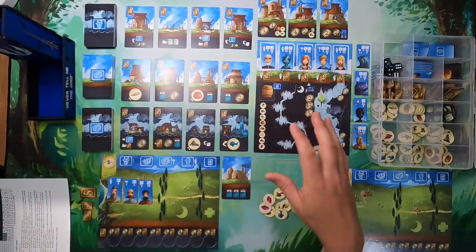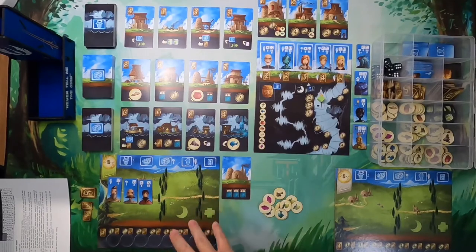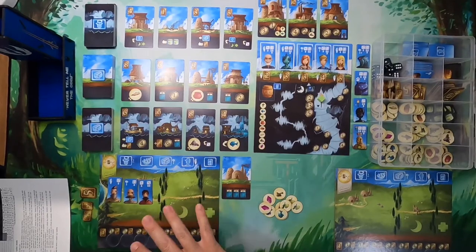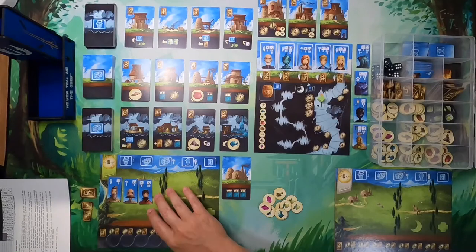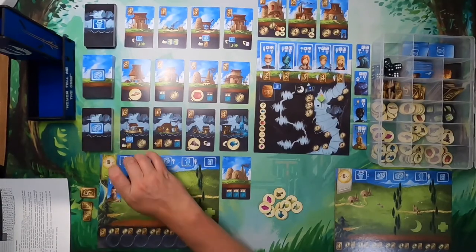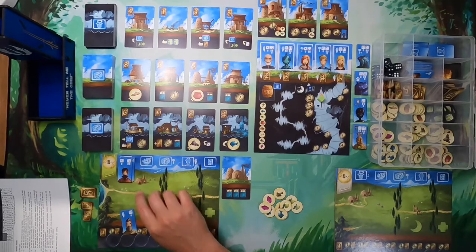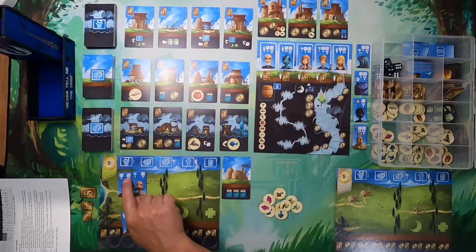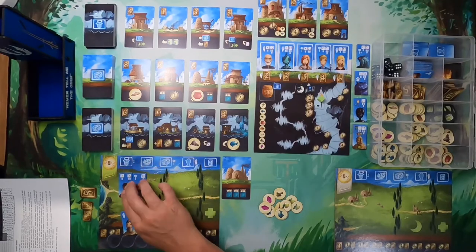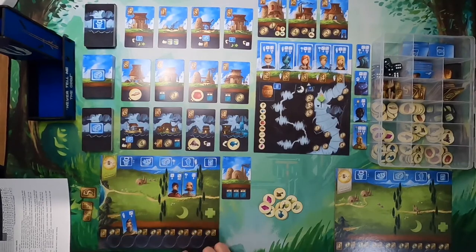That's how you explore, and that is one of the actions. Each turn you can take as many actions as you have people for. Exploring always takes two workers — you can never go down into the caverns alone. You send these two workers, go exploring, and use the symbols at the top to determine whether you are successful. After exploring, they go to the exhausted area between the trees.